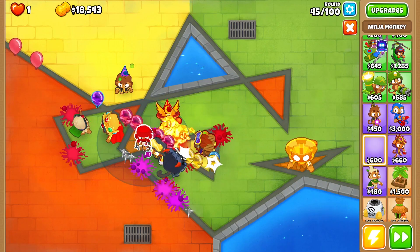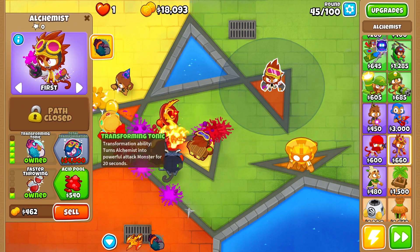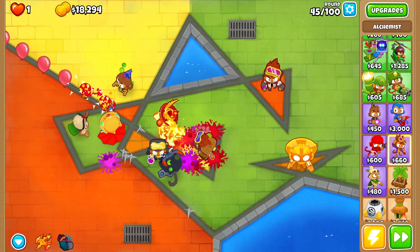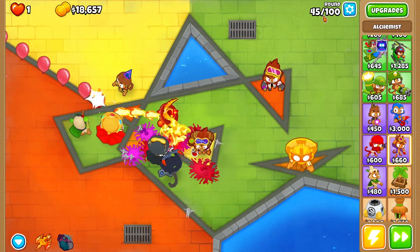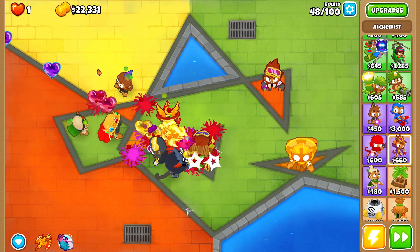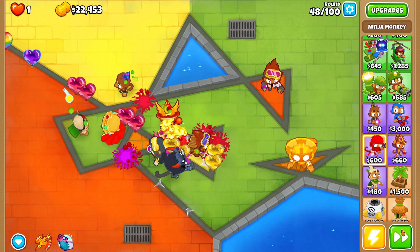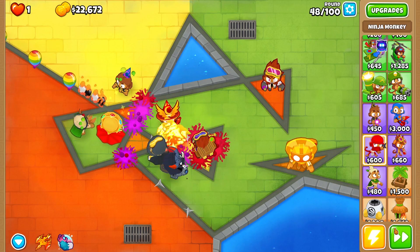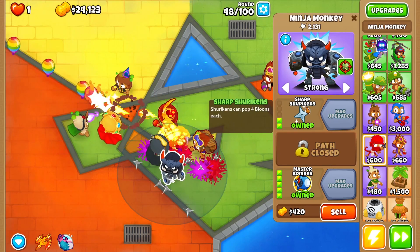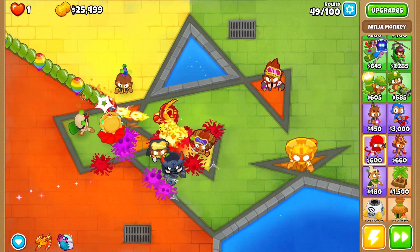It's round 45, putting a ninja down because we have camo purple balloons — not easy to destroy. We get a transforming tonic, which is a decent ability. Along with the summon phoenix, we now have two good abilities. We have camo regen purples on this round. Magic can't pop purple balloons in general, but the ninja will hugely help because the shurikens don't count as a magic attack.